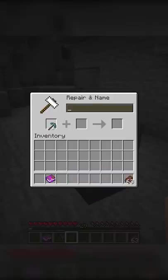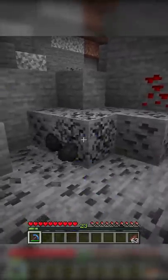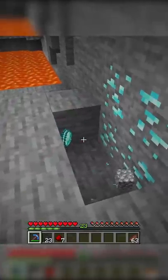Number 3: Fortune 3. Fortune 3 is very important when you need a lot of materials when mining. It quadruples the potential output of ores like diamond and coal.